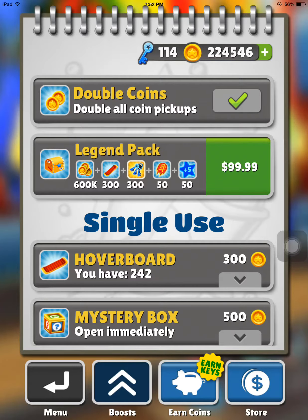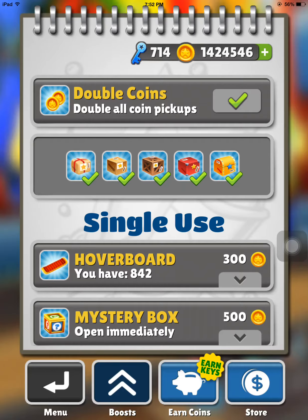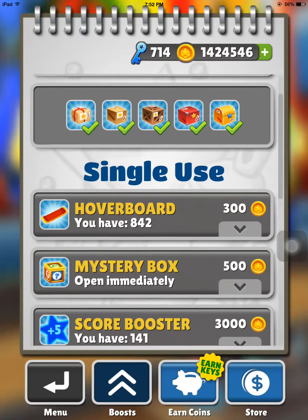Now I'm going to buy the Legend pack for $99.99 — click on that, click on cancel. Now I got all that. Look how many coins we have, how many keys we have. Very awesome.